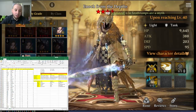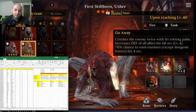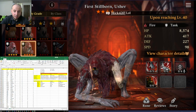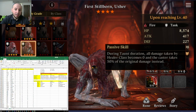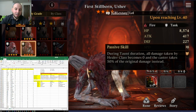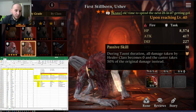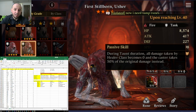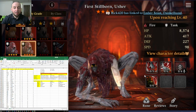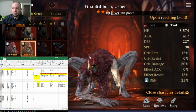The normal element PvE tank I would choose is Fire Usher. For PvE and world map content, he has a level 4 AoE defense buff for all allies and stuns when he uses it. He grants immunity to all allies. His passive skill makes all damage taken by the healer become zero during a taunt — possibly bugged so the healer automatically gets this buff even when he's crowd-controlled. Fire Usher takes 50% of the original damage instead, but he is the tank, he's meant to take more damage. He also has a 25% defense buff passive, making him a great PvE tank.